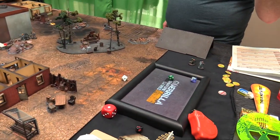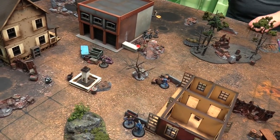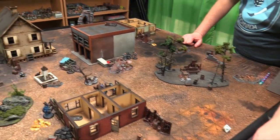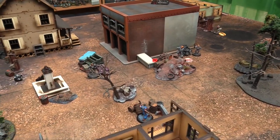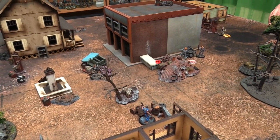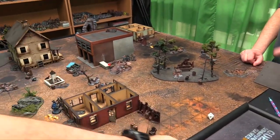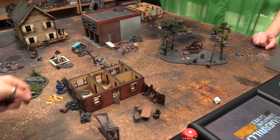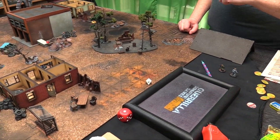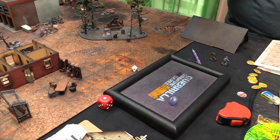Top of Turn 5 — rolling for initiative. Ensign Piggy goes first, gets 2 AP — she targets Joe Rowe. Plus 2 for aiming, minus 1 for light cover, short range bonus — plus 1 overall, needing 3s. 2 dice pick the highest — cranks him with a crit. Joe Rowe is down. Then Hogthrob activates — 2 AP — aims and shoots at the reclaimer leader Atticus. Short range, plus 1 overall, hitting on 2s.